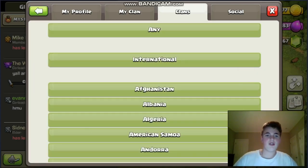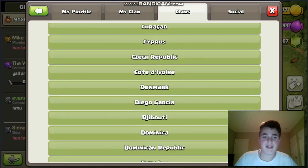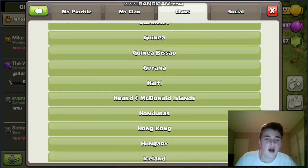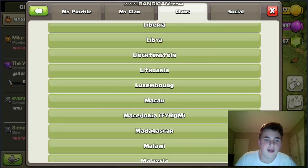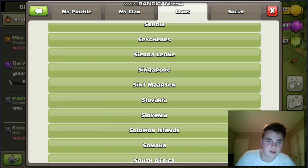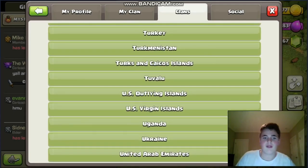You click on Filters and you go down to Clan Location. You scroll all the way down to United States — I wonder why. And you click on it. Here it is.